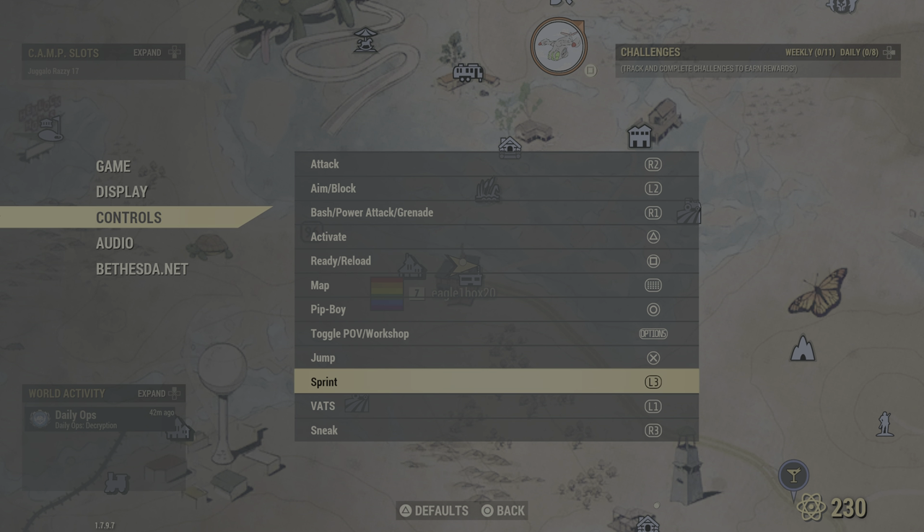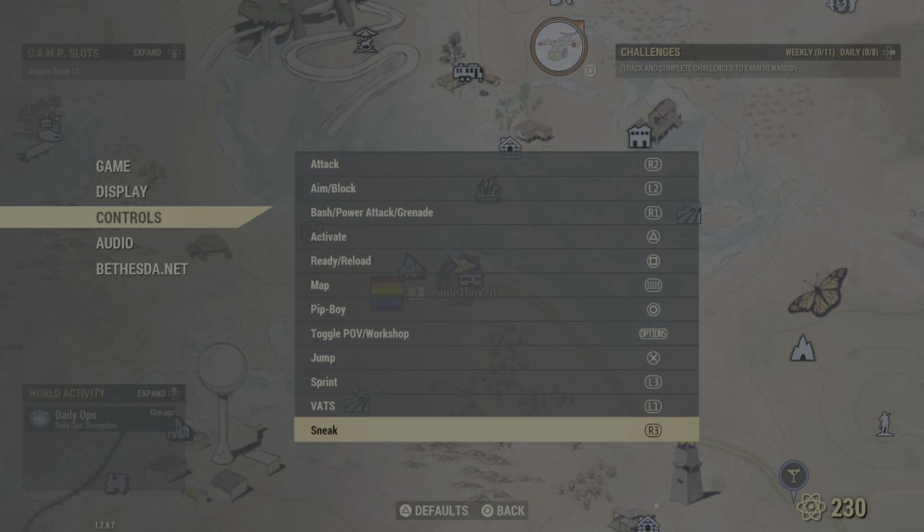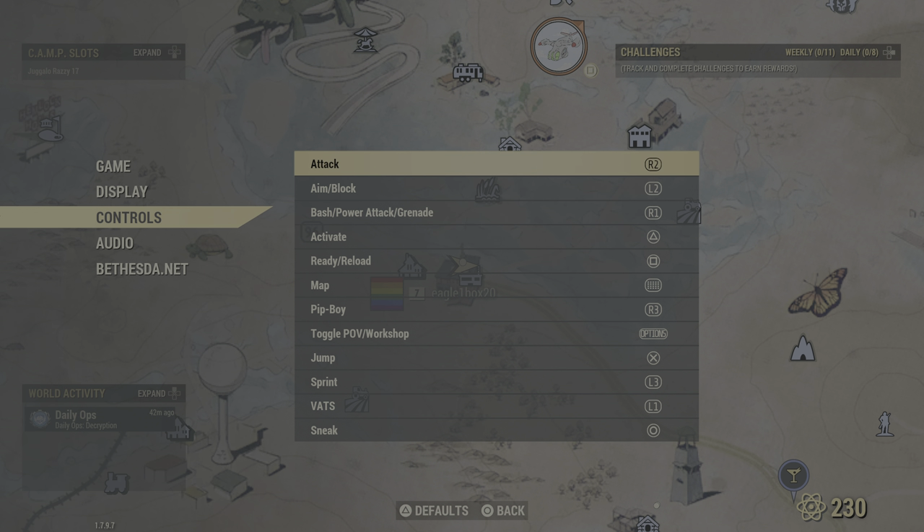Let's see — sprint, that's normal. I'm comparing it to the layout of Tiny Tina's, for example. Crouch should be circle, so we're gonna do circle for crouch. Okay, that makes sense.